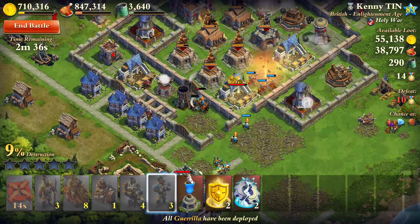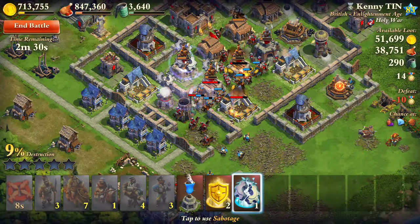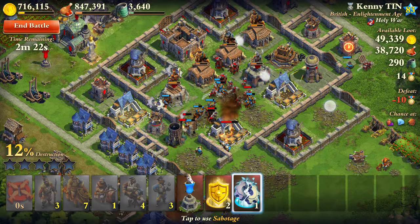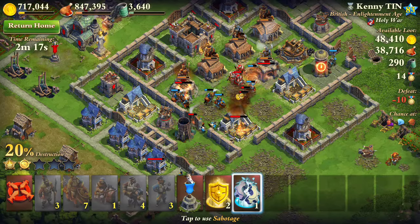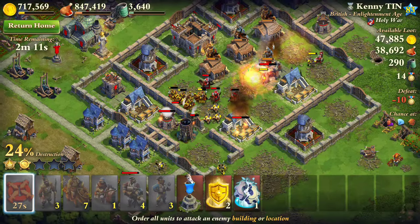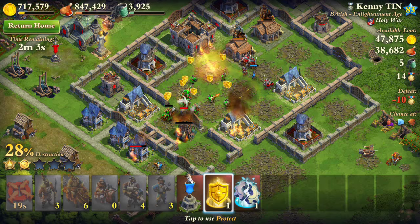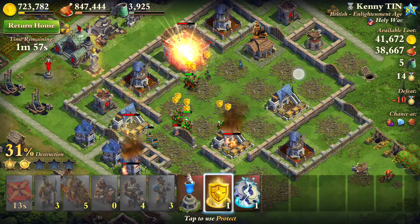I'm gonna send out the gorilla now - they can actually go by themselves over here because there's no defending troops over there, so we should be fine. The gatling guns are taking care of it, the lancers are kind of getting beat up a little bit. Let me stop these three because the ballistic tower is doing a lot of damage to my lancers. The gorilla is doing a lot of work by themselves as long as I take care of the defenders - everything's all good. 40 seconds for 50% damage reduction, that's pretty good - we need to protect that.